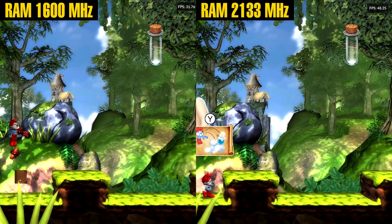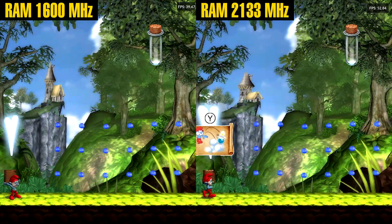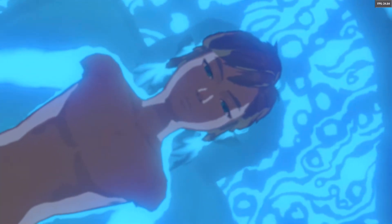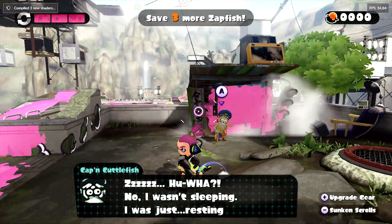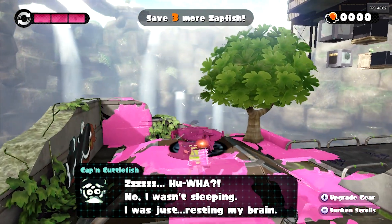So why do results differ so much? Games locked at 30fps don't change at all. CPU-bound games see very small gains. Bandwidth-heavy games like Splatoon or streaming-heavy titles like Zelda's Breath of the Wild can show much higher improvements. RAM overclocking only makes a difference when memory bandwidth is the real limiter — otherwise, CPU, GPU, or engine caps dominate.